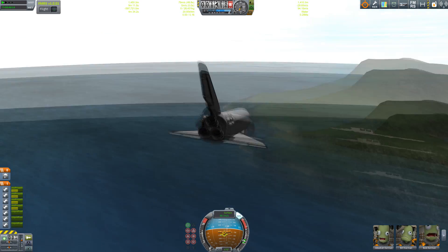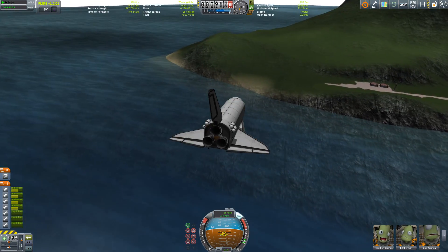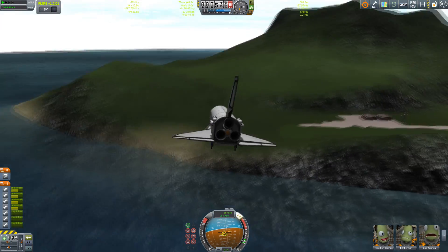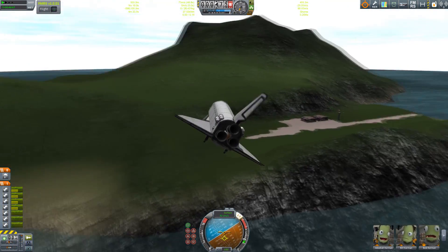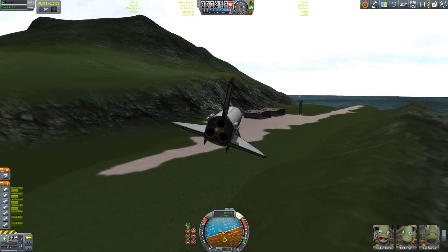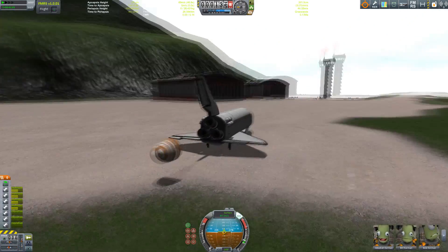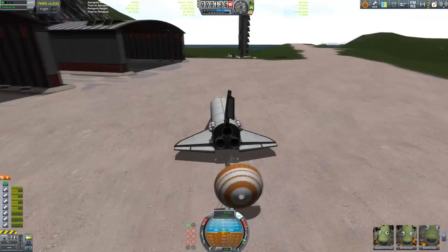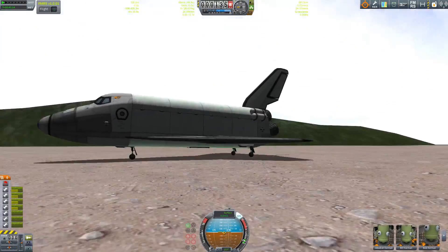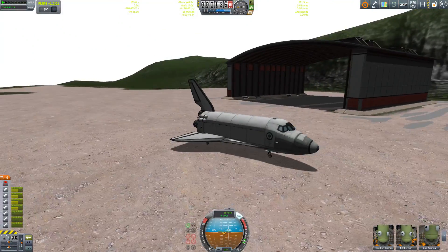I've also included a drogue chute, as you may have noticed — like the real shuttle of course. Now the hard part: getting this thing down onto the runway without crashing this time. Looking good, looking good — and yes, perfect!